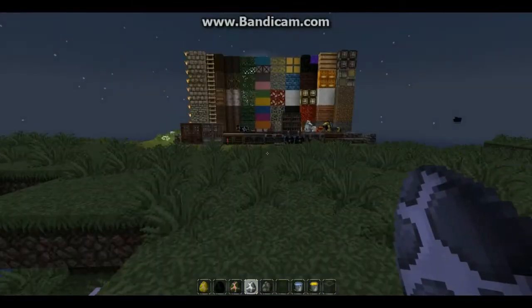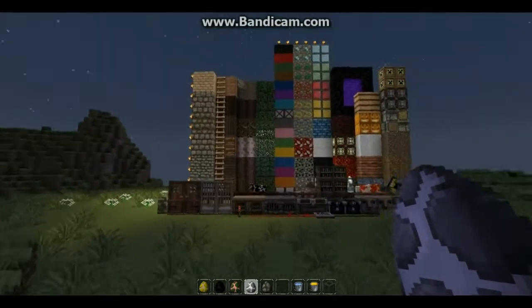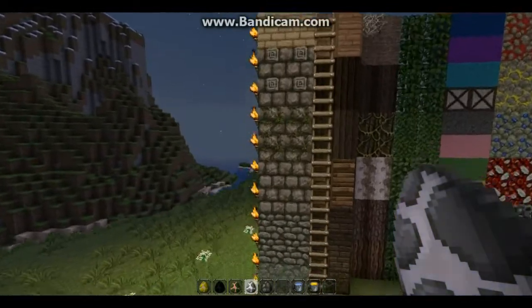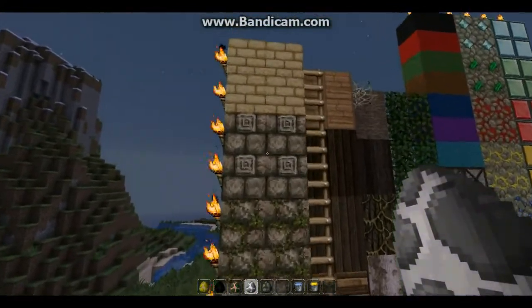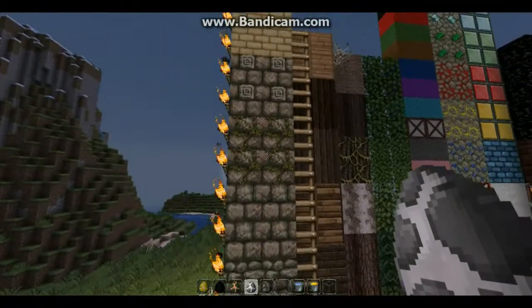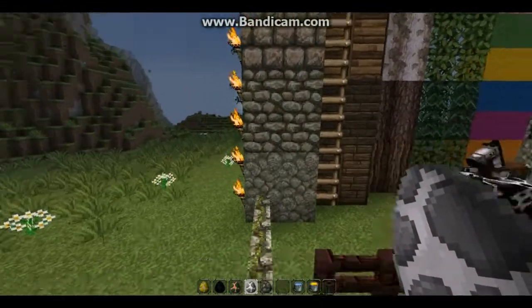So let's get started here. I have a world set up for all the different blocks. So these are all the different stone blocks. These are the cracked bricks which look a little bit different. You got your sandstone, mossy bricks, stone bricks, cobblestone and stone.